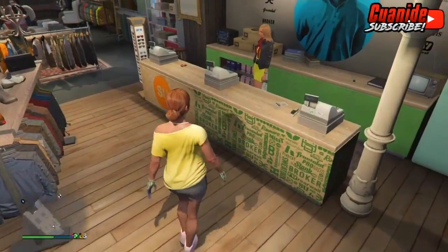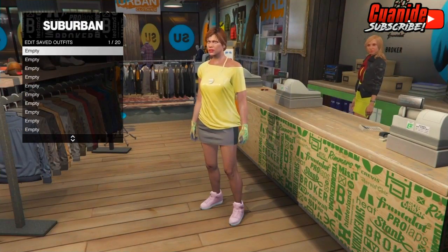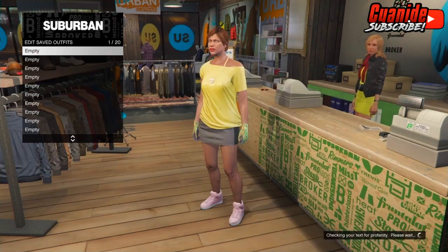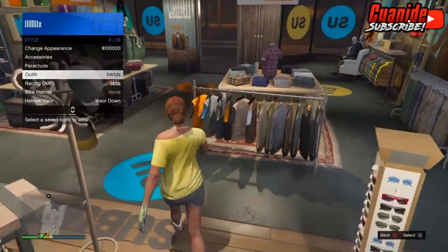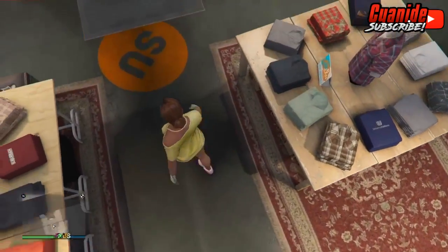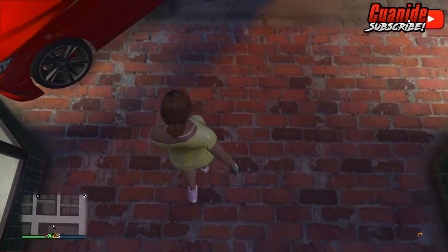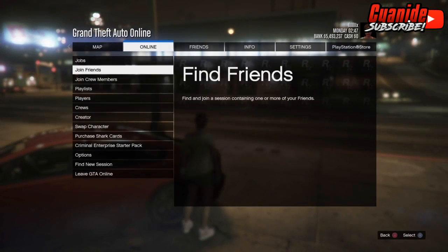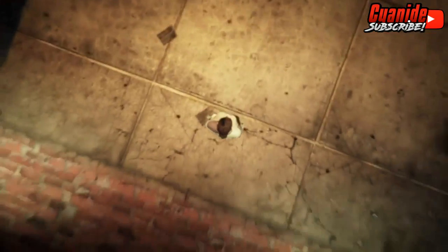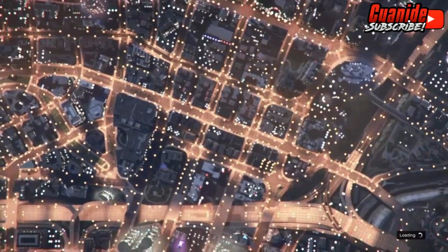Go to the front counter and save the outfit — it doesn't matter what you name it, just name it anything. Once you're done naming it, go to Style, click on the outfit, and you should see an orange loading screen in the bottom right corner. As soon as you see the orange loading screen, that means the outfit is saved. Now go to Options, then Online, and then Creator — you're going to have to create a race, but don't worry, I'll show you guys how.